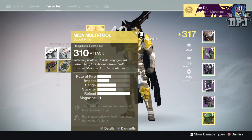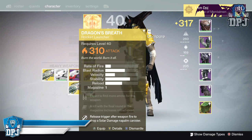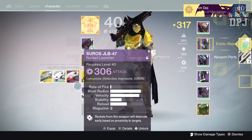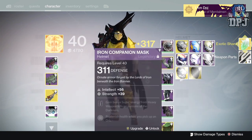For the heavy, we've got the Dragon's Breath which is a 310. The one I brought from the vault can get dismantled because I don't need it, especially being a 280 — there's nothing I can infuse that into. So we got a 310 version — badass.